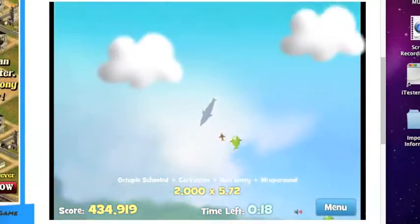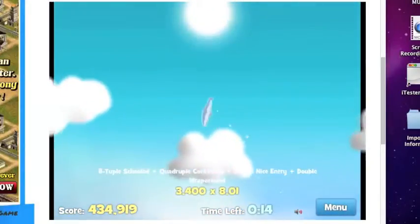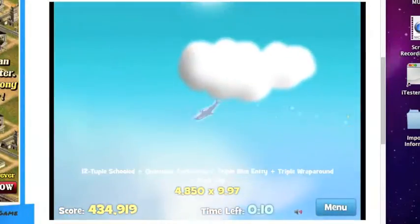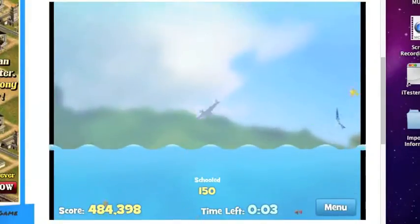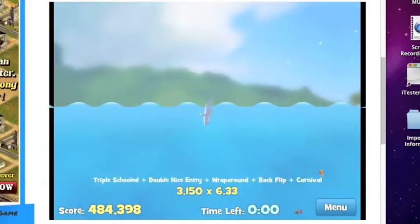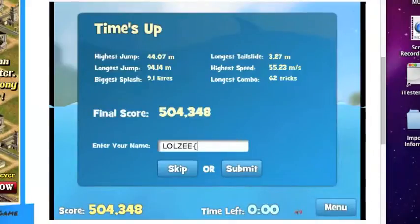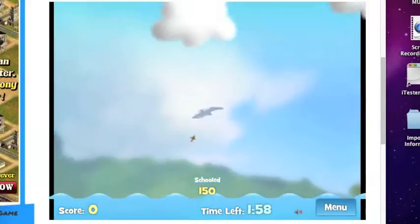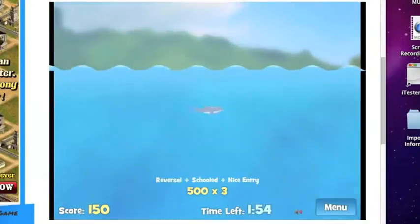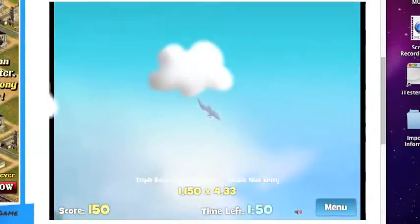Ironically, the moment I stopped recording is the moment I got four million points. Let's talk about the combos: there's backflips, there's frontside rewinds, there's backside rewinds, there's frontflips, there's carnival — which I have no idea how to do, by the way — and even corkscrewing. Combining all these things together can get quite a fun time and even get plenty of points.